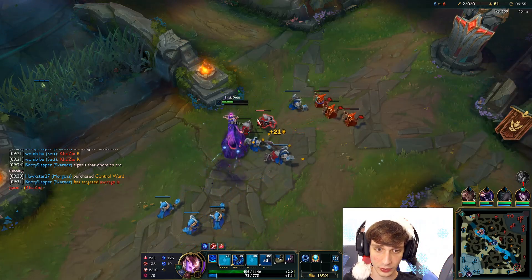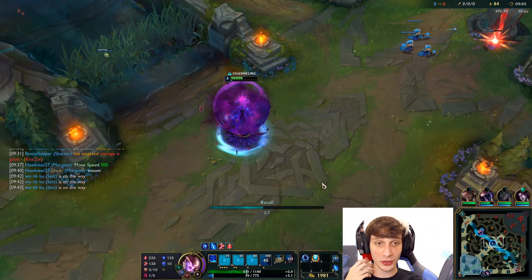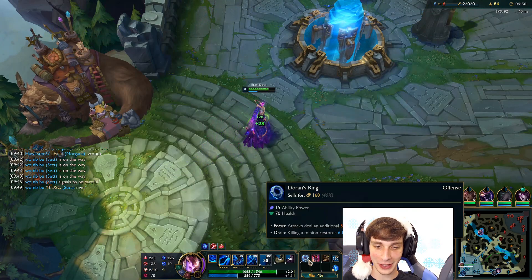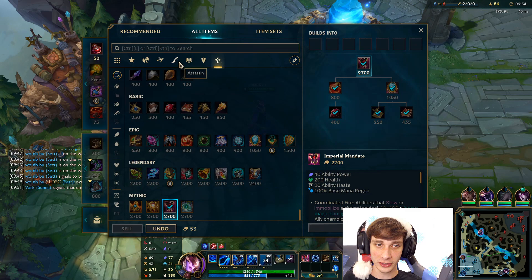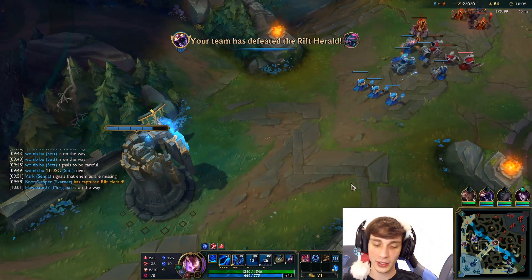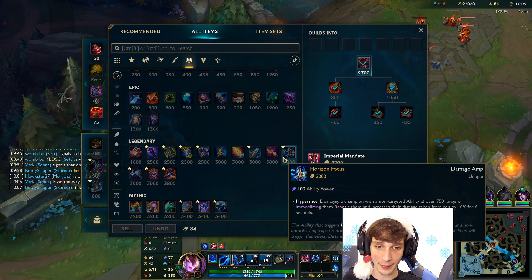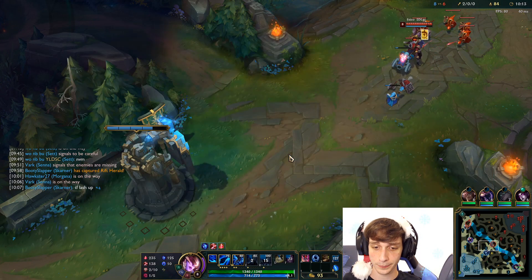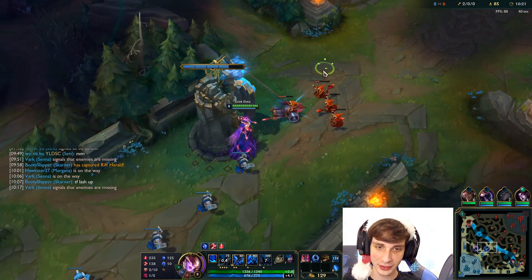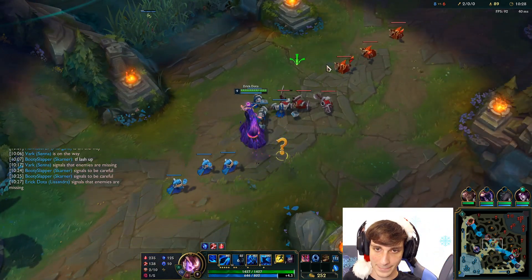I don't really have mana here but I need two Qs to clear the wave. With my mana regen I should have enough. His TP is probably back up in about 40 seconds. I love this skin so much. We were able to finish our Imperial Mandate, which is amazing. For our next item we're going to go Cosmic Drive — CDR is one of Lissandra's favorite stats. For the third item, the build becomes more adaptive — I might go Rabadon's or Horizon Focus, which seems very good because it works on abilities that immobilize, proc-ing on my W and ult.